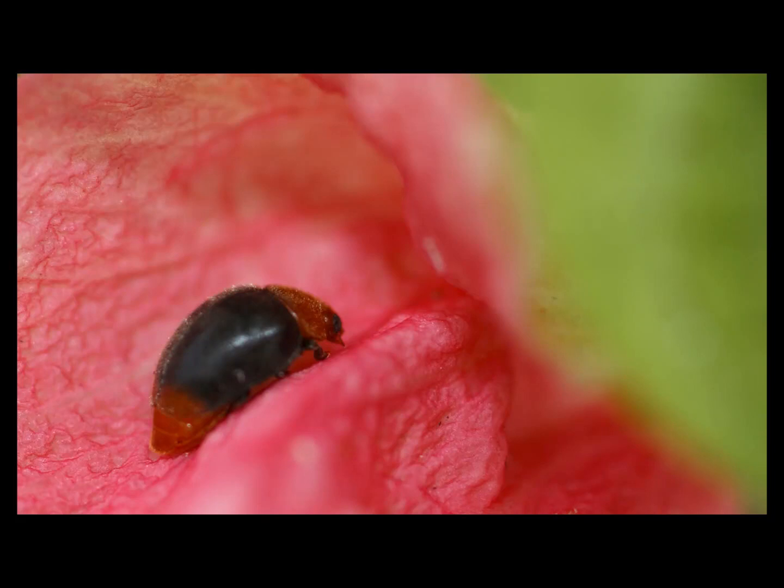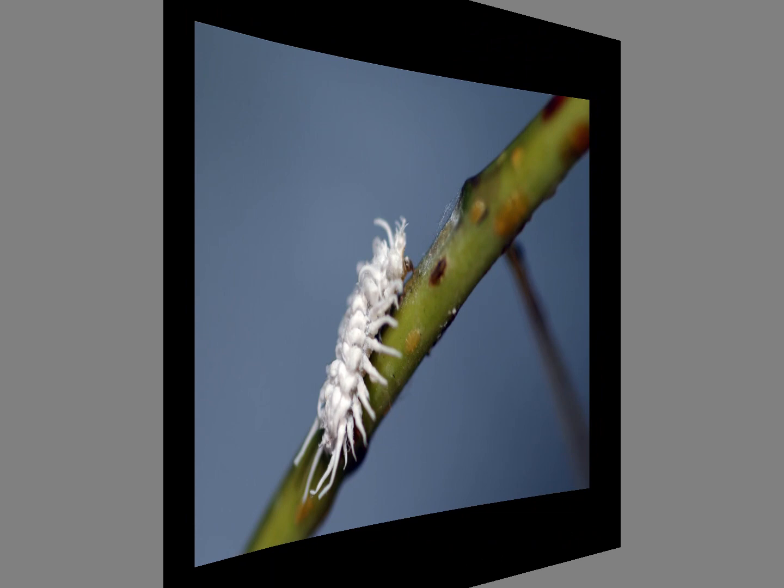This is the adult stage of a mealybug destroyer. It's a small beetle, in this case on a hibiscus flower, getting ready to feed on pink hibiscus mealybug.